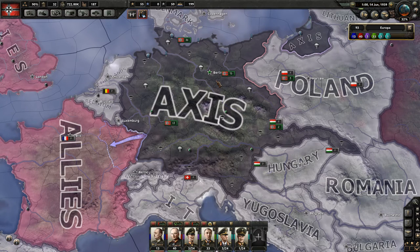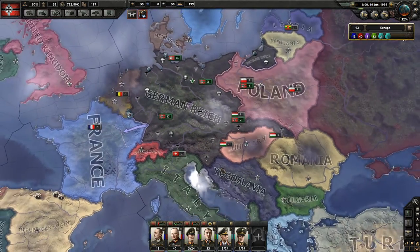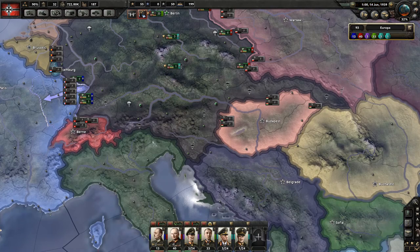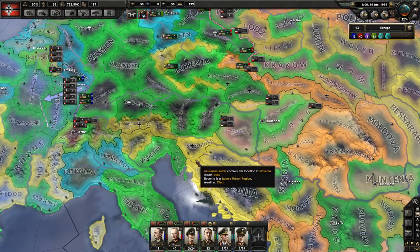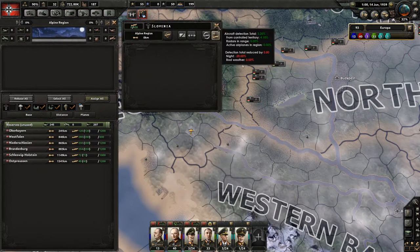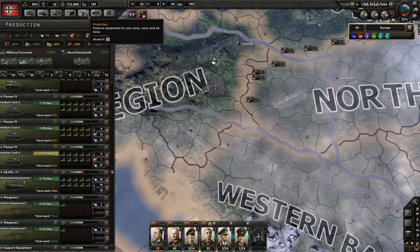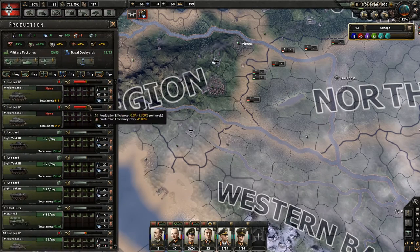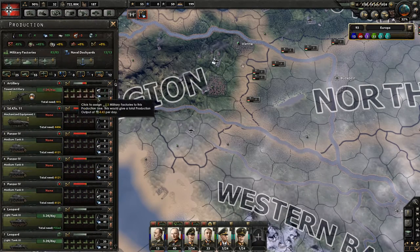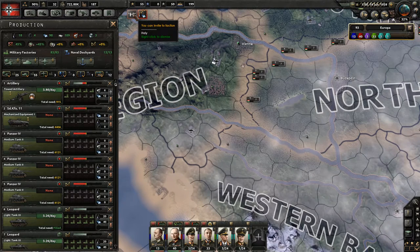Cheers and welcome my friends, I'm Maratak and we are playing Hearts of Iron 4 together as the Germans on veteran difficulty. Welcome back — in the last episode we took Slovenia. If I look into the States view, that little state down there gave us some more military factories, so we're producing the Toad artillery a bit faster, and even more tungsten now.